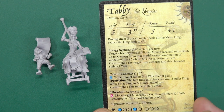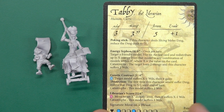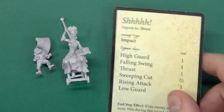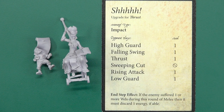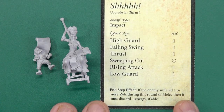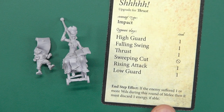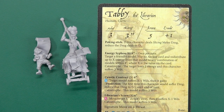Caustic Contract: model suffers X-1 wounds and gains protection. Librarian's Scorn: move X directly away, then suffer that amount of wounds. So it's all about moving people around and redistributing energy - very good support character. For her thrust, her pokey stick can be upgraded, which still deals damage - happy days. And in the end step, if the enemy suffered one or more wounds, it must discard one energy if able. So there's a lot of control with this set, which is fascinating - and I love the synergies you can build within Moonstone. This just adds another layer of synergies into the game.